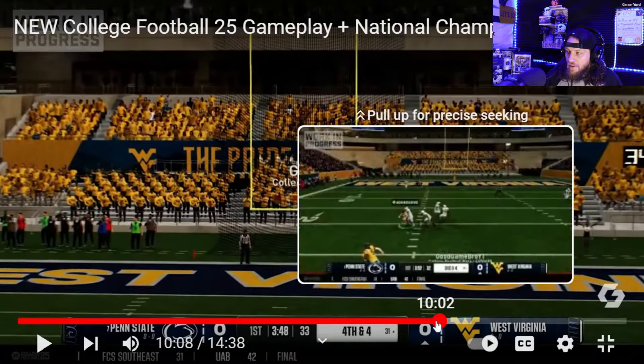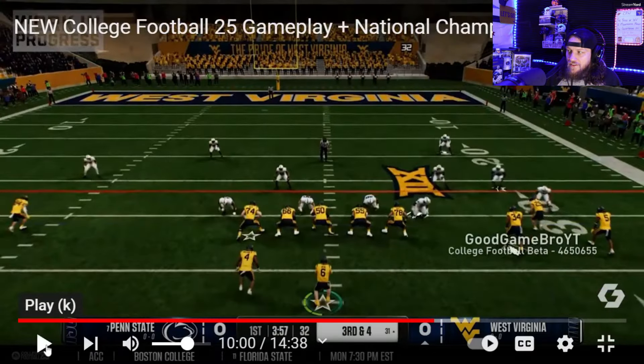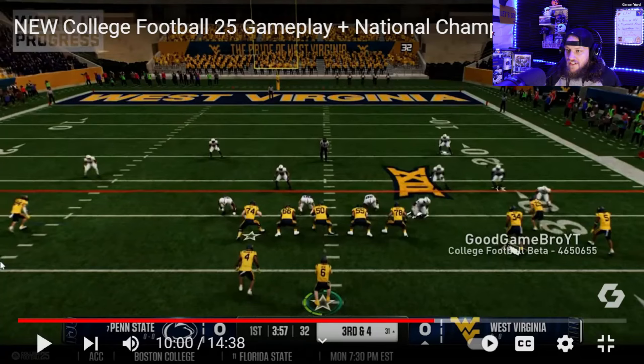On the second pass attempt we get a good look at the lineup. CJ is in the backfield, Hudson Clement out wide left, offensive line remains the same, Preston Fox in the slot, and Jayden Bray on the outside. My only question is I'm not too sure who number 34 is in this clip. On defense I know 34 is Avery Wilcox, and as far as I know there's no 34 on offense — Rodney Gallagher is 24. Since this is a beta version it may have just been a generic stand-in player until they could get the roster complete.